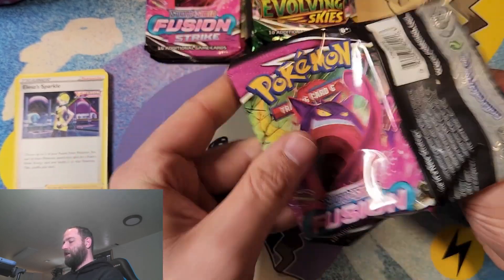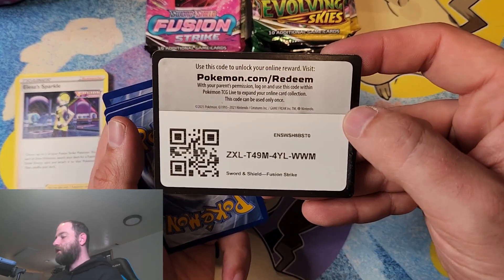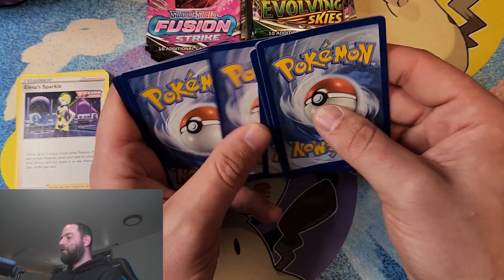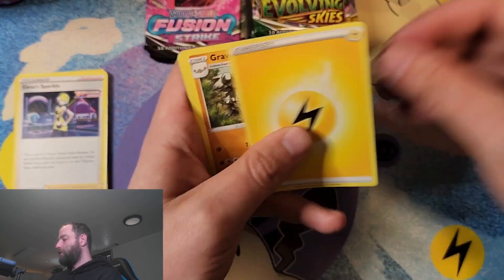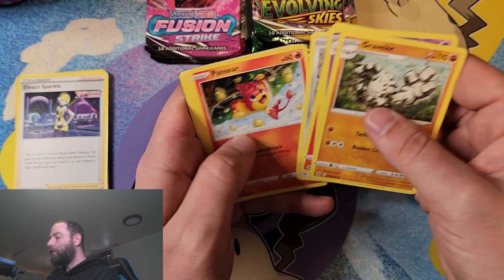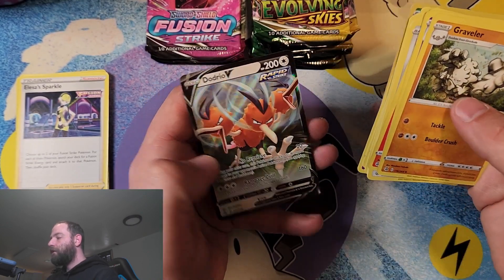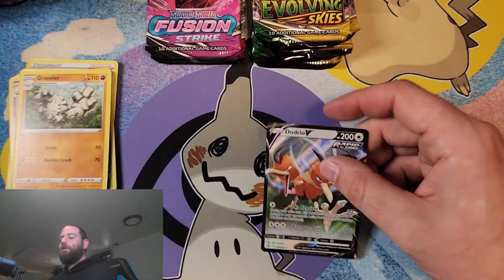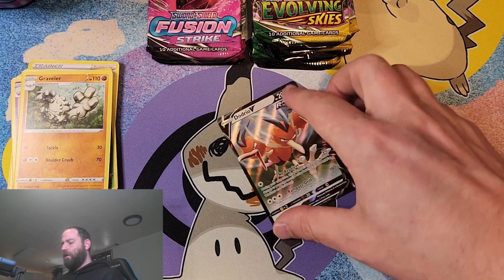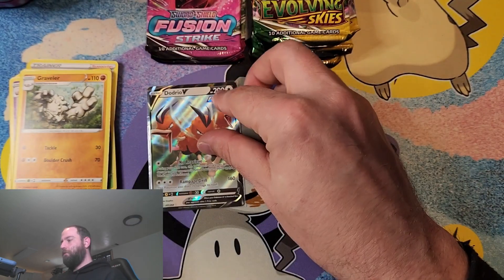Onto the second Fusion Strike. Got a stack of cards I need to start trying to get put away too. Electric energy, Graveler, Durant, Panseer — alright, a Dodrio V. I think we have this one, but we'll go ahead and just sleeve it up anyway. See which packs are going to give us the most hits.